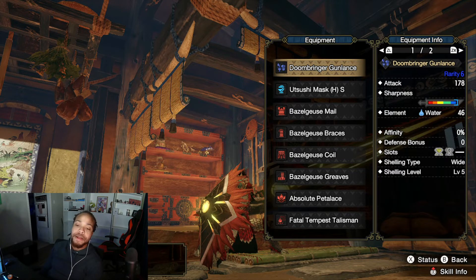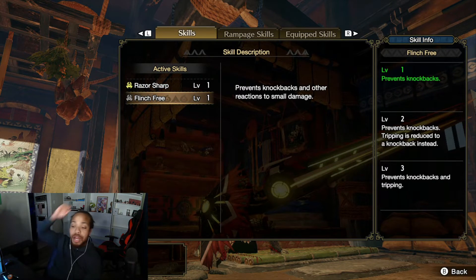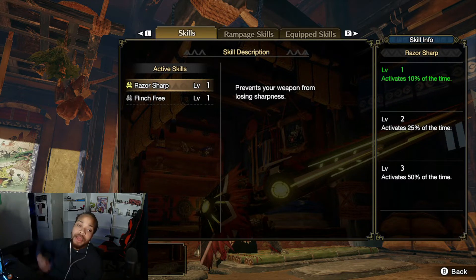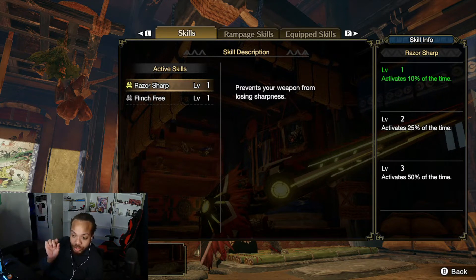In the weapon slots I have Razor Sharp and Flinch Free. With these Gun Lance builds I'm foregoing Protective Polish and going with Razor Sharp instead. The reason is that in the demo, the counter skill for Gun Lance restores a bit more sharpness than it did in base Rise — so I found I wasn't actually sharpening the gun lance very much. With all the shelling from Bullet Barrage, I think Razor Sharp is better for gun lancers.